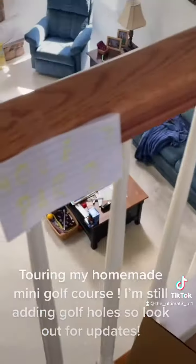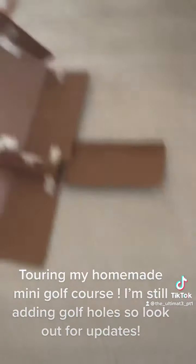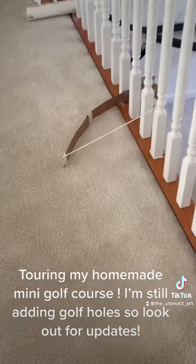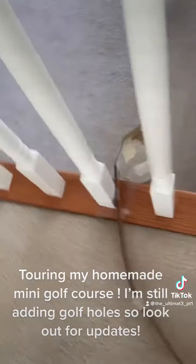Back upstairs at hole seven — all you do is putt the ball up the ramp and it'll roll out, and you try and get the ball to ride this rail into the hole.